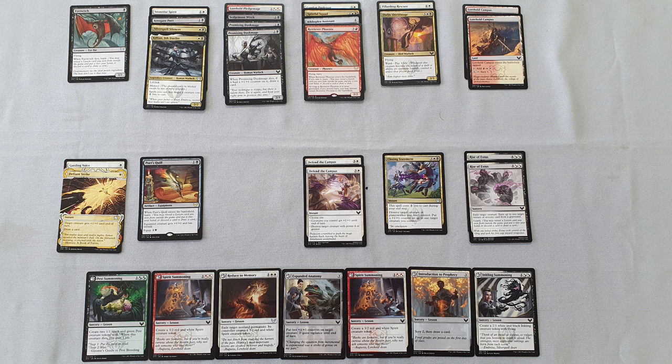And I've got Retriever Phoenix — I'm splashing that off my two Lorehold Campuses. I'll play one Mountain and have three Red Sources. The Retriever Phoenix works as part of my Learn Package with Eye Twitch, Guiding Voice, Poet's Quill, and the Rise of Extus. I've got the potential to get a decent number of cards out of my sideboard, and that could help me bring back the Retriever Phoenix. I think that's worth the splash as a pretty good late-game card that could also help me finish the game.